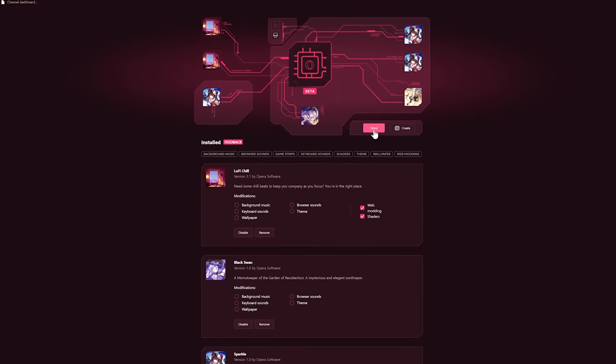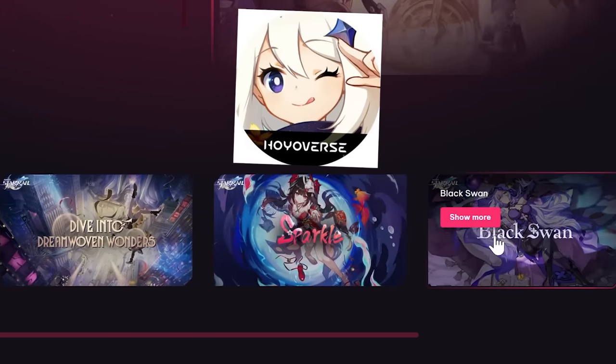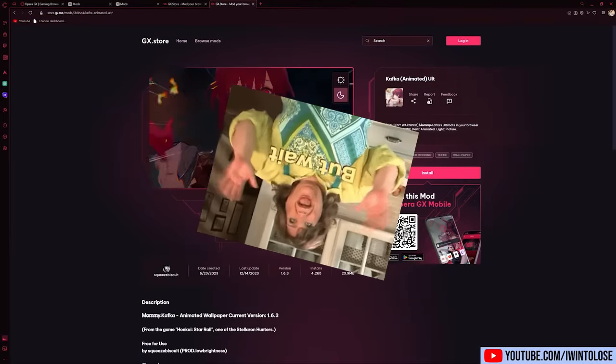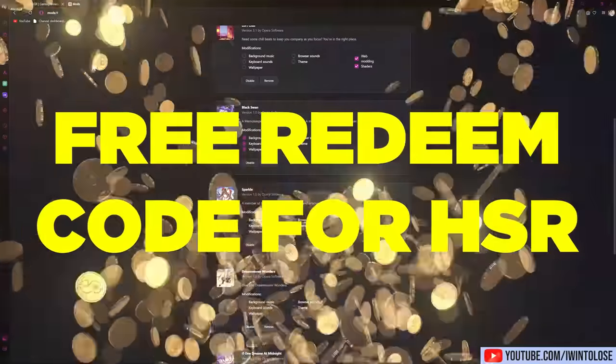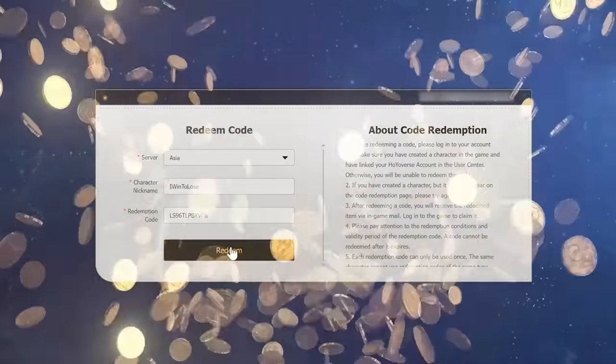You've been staring at these official Honkai GX Mods made in partnership with HoYoverse, and there are tons of user-generated GX Mods as well. Opera GX users will even get a free redeem code for Honkai Star Rail — just go to GX Corner, click on the offer, copy your code, and redeem it.